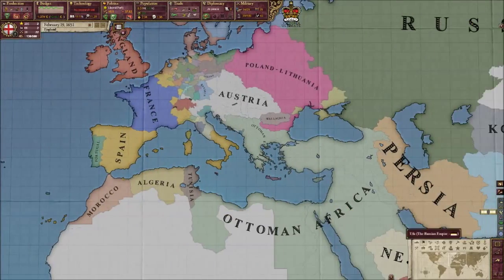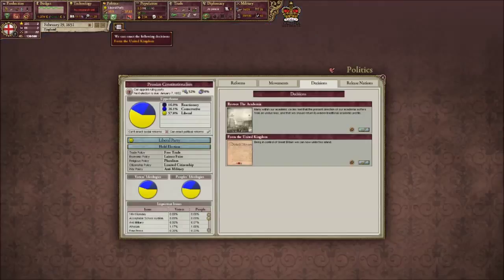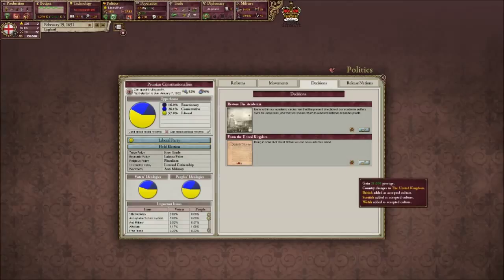What I'm going to do straight away then is do the important decision. Look what we can do - Form the United Kingdom. Being in control of Great Britain, we can now unite this island. It gives us 21 prestige, the country changes to the United Kingdom. British, Scottish and Welsh are all accepted cultures.